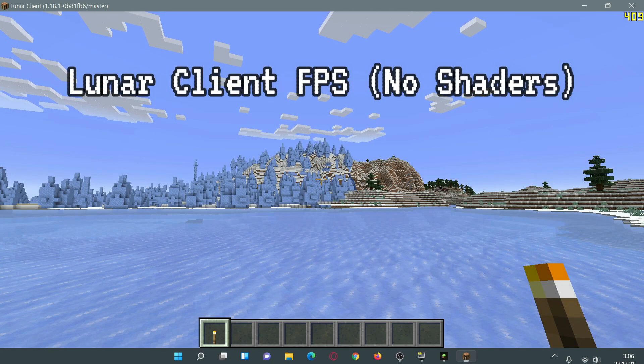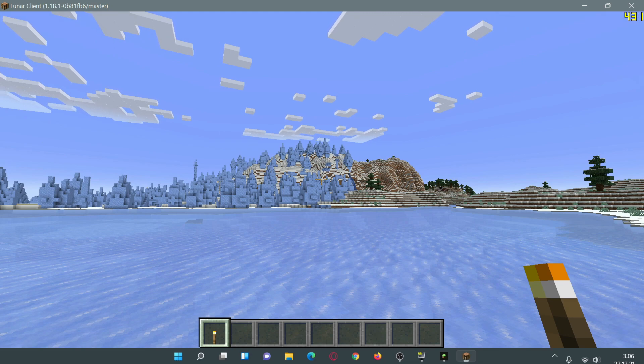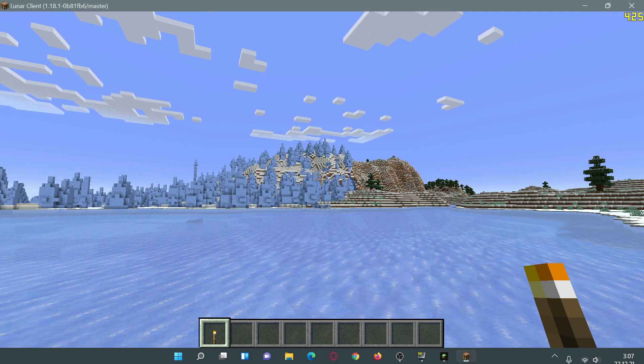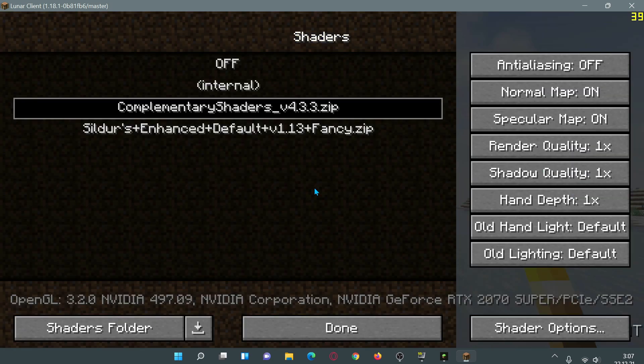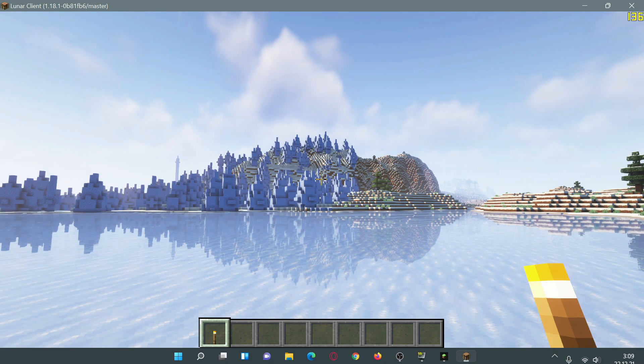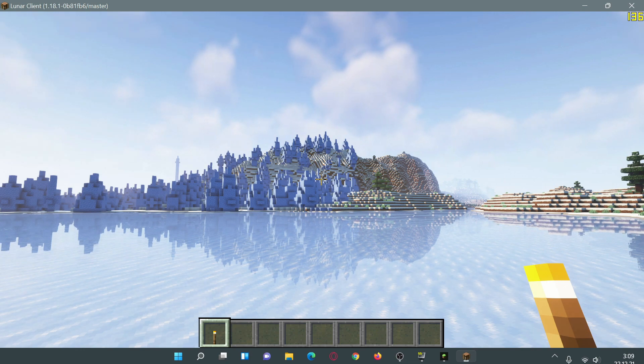We're now in the game and it's crossing close to 400 FPS — much higher than the 270 FPS we got with regular OptiFine using the same maximum settings. The performance boosts built into Lunar Client are clearly working well. Enabling the same Complementary Shaders 4.3.3, the FPS touches close to 136 and stays quite steady, slightly higher than the 123 FPS OptiFine gave us.